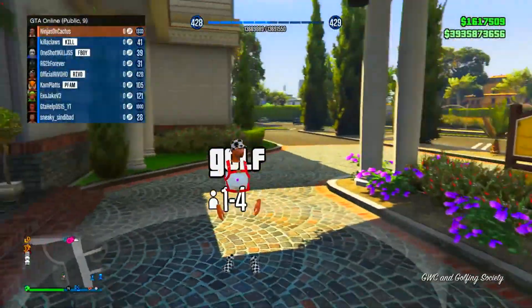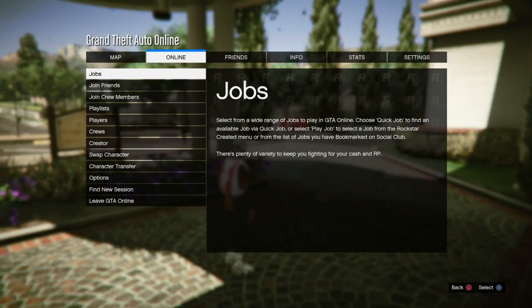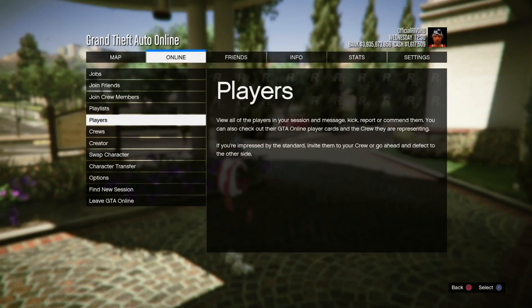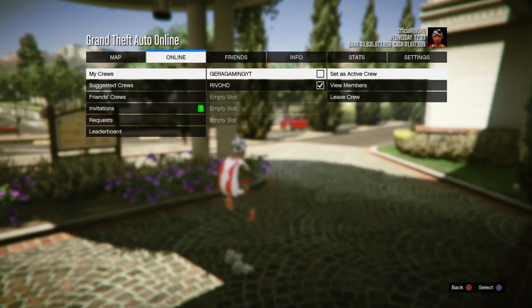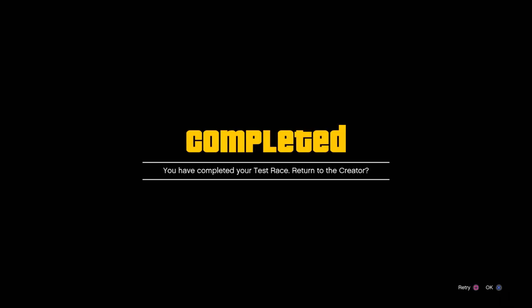To actually complete the glitch, all you guys need to do is switch your crew to a different crew that you are not already in. After you switch crews, a weird little glitch will happen where it says 'You have now completed the test race — return to Creator.' Make sure you do not accept anything on screen at this point, just let it run its course.